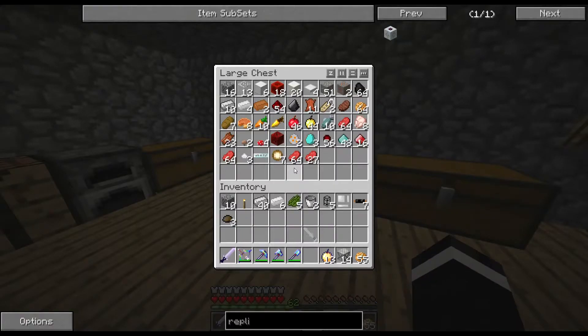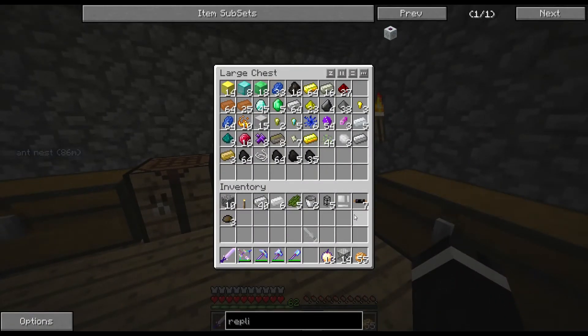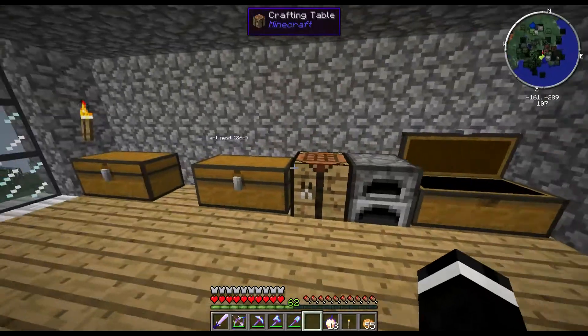We can go into the miner's dimension. I think it's called the miner's dimension. Anyway, leave everything behind. Don't need anything at all. No scrap, no nothing. I have one single torch.